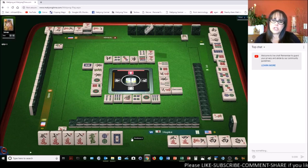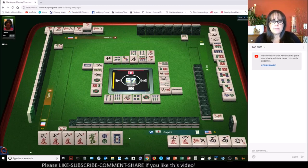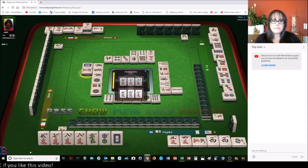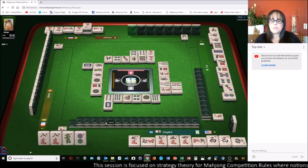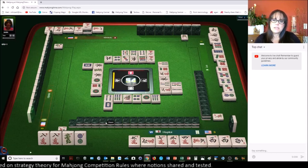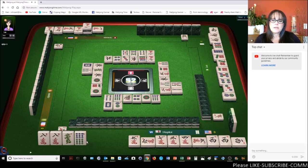Short straight, half flush — eight bamboos. I'm not sure where their other faan is going to be. Six characters — we'll chow that. Then we'll get rid of the white dragon. This two dot is making me nervous. There's one out — I'm just afraid that might be their pair tile, but I don't know where their score is. They need another faan.